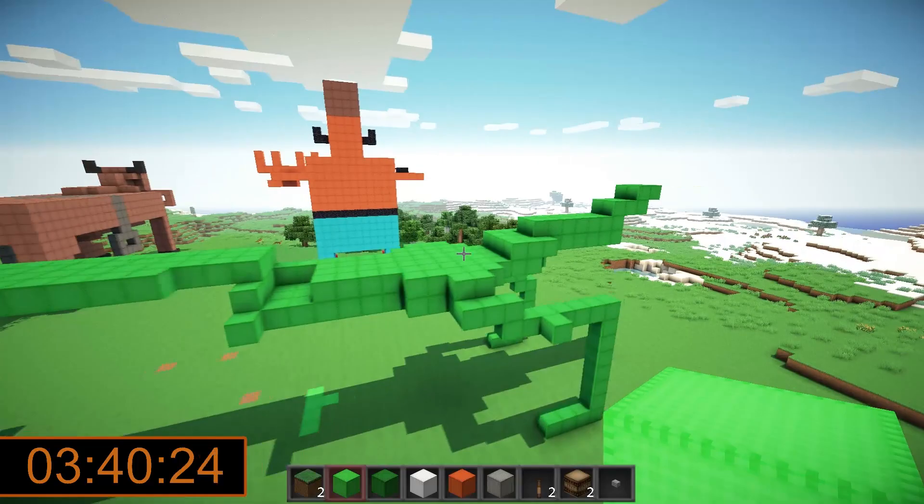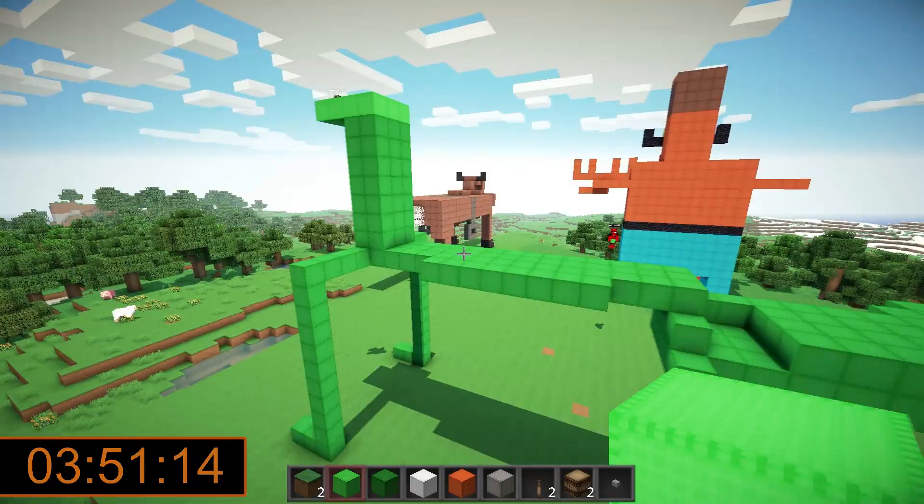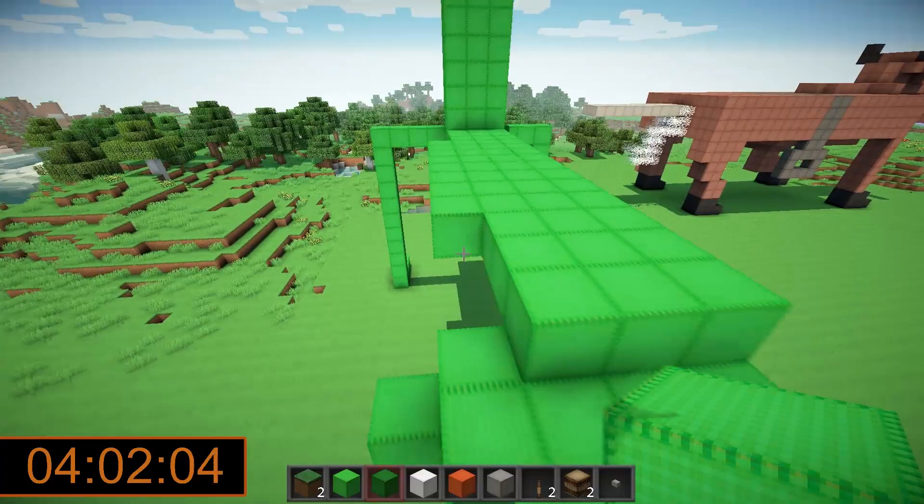Wait, are these the T-rex arms? One of the things I'm making — no, he has four legs. What have we made here? All right, let's make his face — I'll make his face. Oh my, what happened? What have you done to Gumby? It looks like somebody put Gumby on the torture rack and stretched him out.